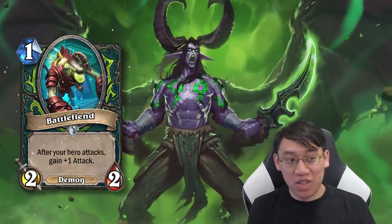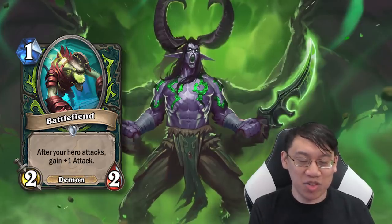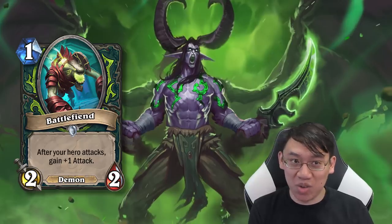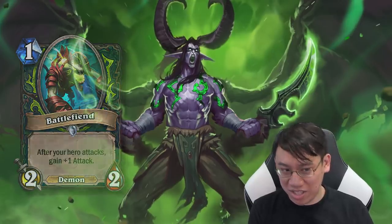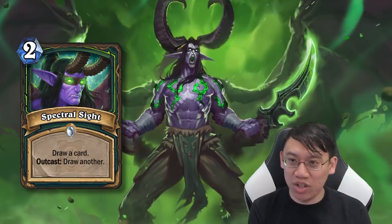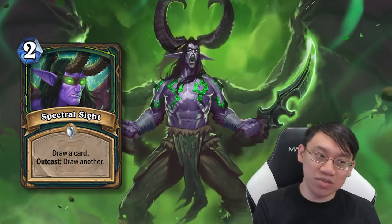Now looking at the cards Demon Hunter gets in Ashes of Outland: Battlefiend — 1 mana, 2/2, and each time you attack, Battlefiend gets +1 attack. That's a really insane card to play on turn 1 — a lot like Undertaker. You have Spectral Sight: 2 mana, draw a card. Outcast, draw another. So 2 mana draw 2 cards. Pretty sweet, and really good for aggressive decks which plan to just play a bunch of low-cost stuff.